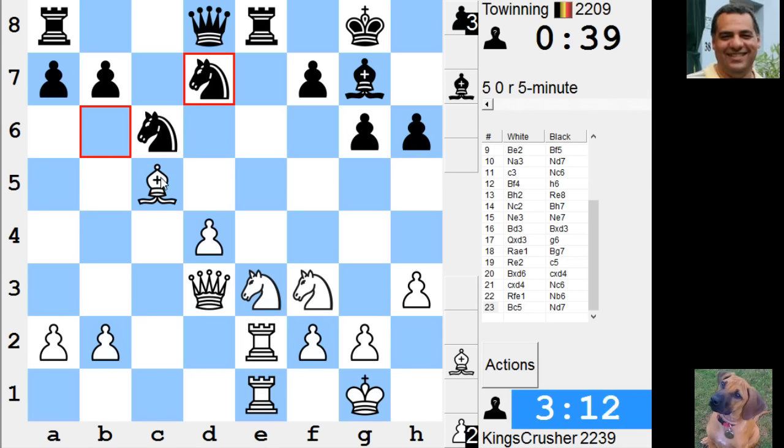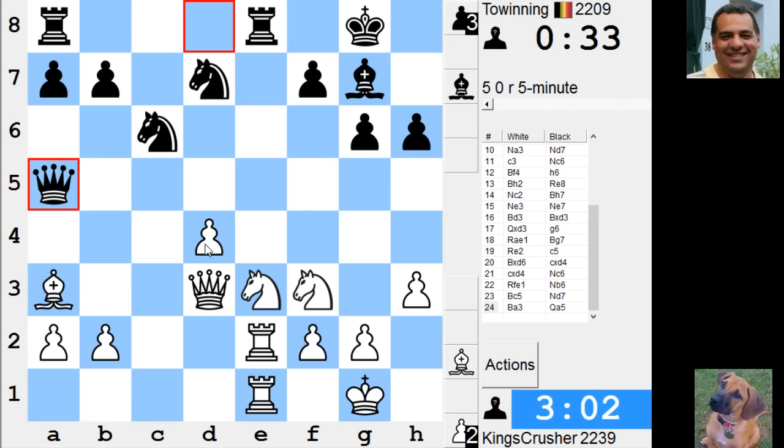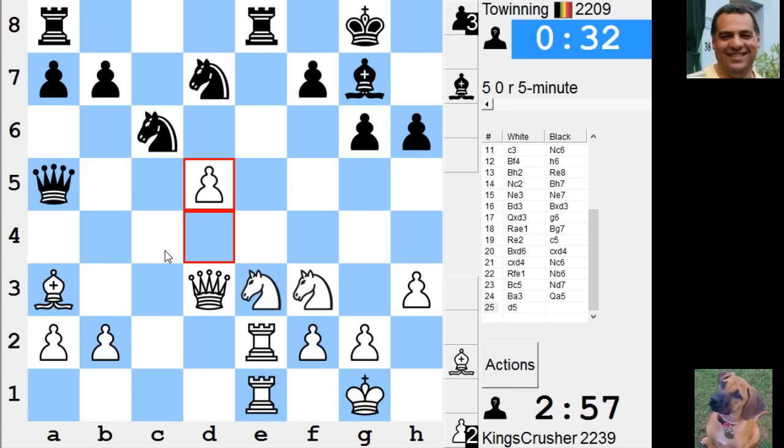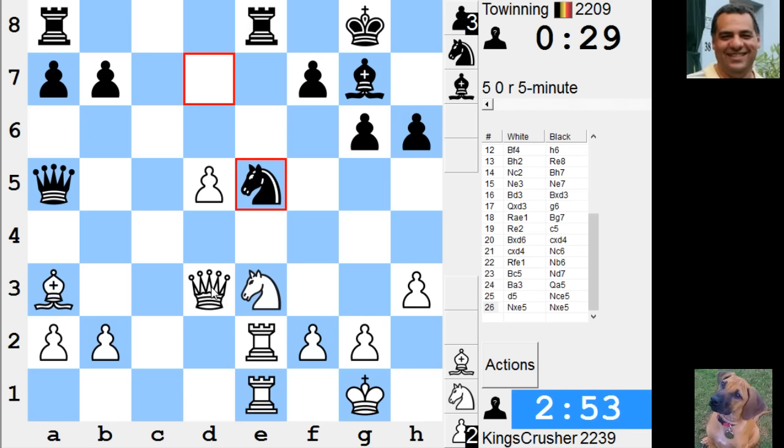Can I play Bishop a3 and then has it got Knight e5 or something? Have I got d5? There might be Knight c4 on the cards. Queen e4 doesn't lose the queen straight away — it's getting dangerous. Can I play for Queen b4 or something? Queen d2, try and get the queens off — looks okay.